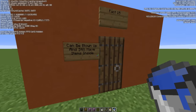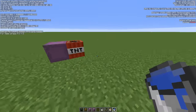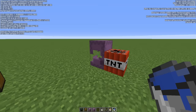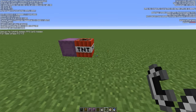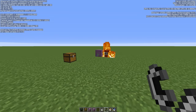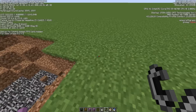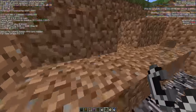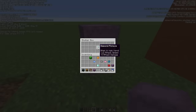Fact fifteen: they can be blown up and still have items inside. This makes them unique compared to other chests because you can potentially lose items in an explosion. We have a diamond pickaxe in here — let's set off some TNT with flint and steel. The shulker box is over there — let's place it down, and we still have the diamond pickaxe inside.